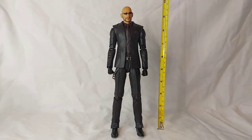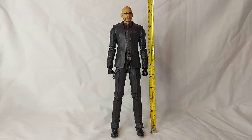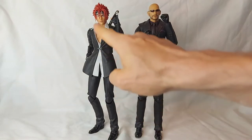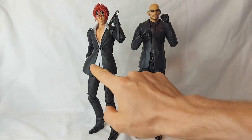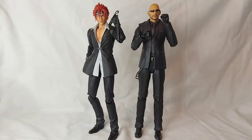Out of the packaging, we'll go ahead and measure Rude up. He stands about 10 and a half inches tall, or about 26 and a half centimeters. Here's Rude next to his friend and fellow Turk, Reno. I think they look really amazing together. I like how the designs contrast, with Reno having the open shirt and being a little bit more stylish, while Rude is just a simple black suit, down to business.